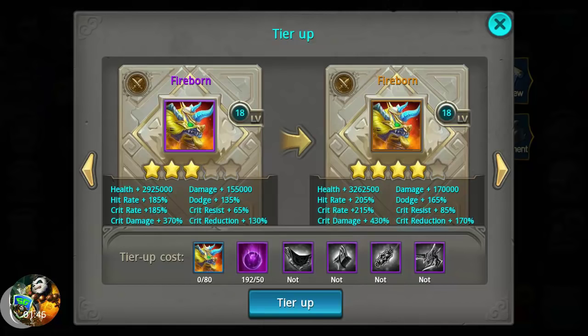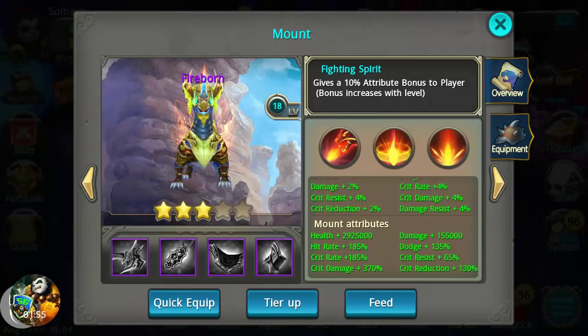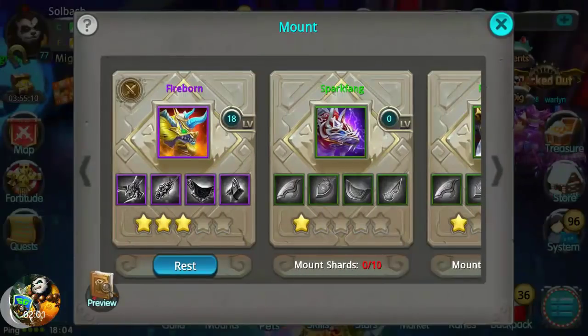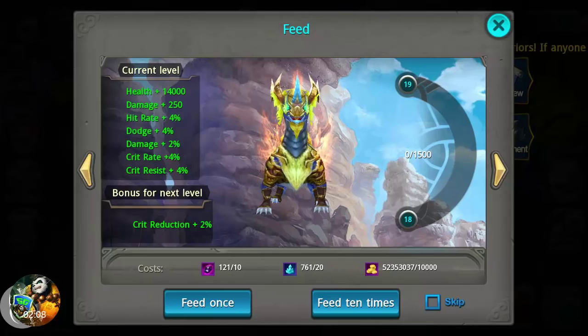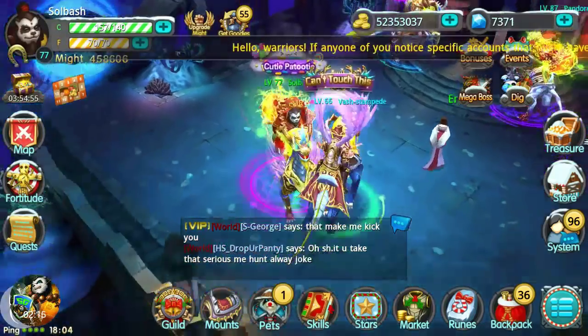I've still got all these options to start installing new equipment on this mount as well. It's been a long time working for this guy but we finally got him there. He's level 18, still working on leveling up. We're 30 away from the next level, so he'll give me another two percent crit reduction, but it has helped out quite a bit — it's real fun.